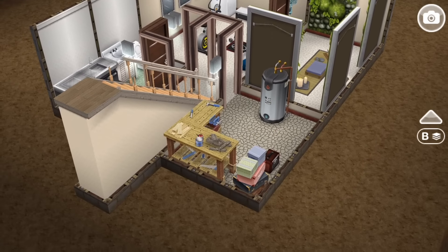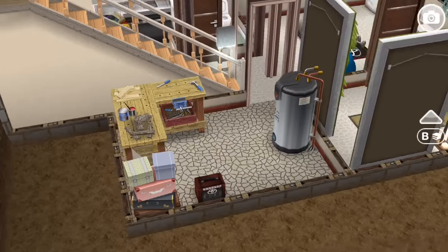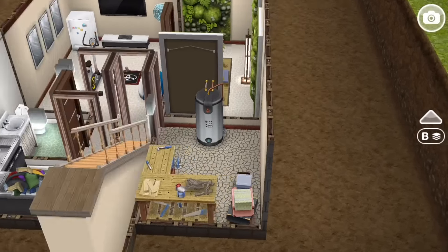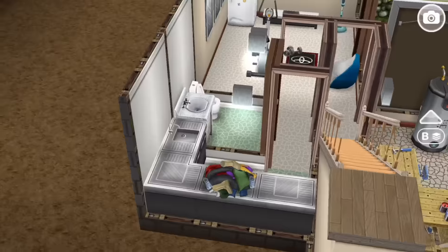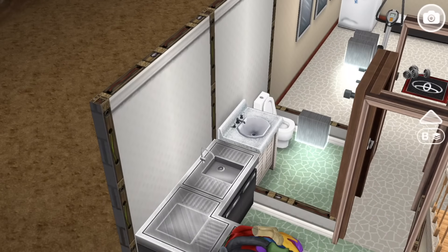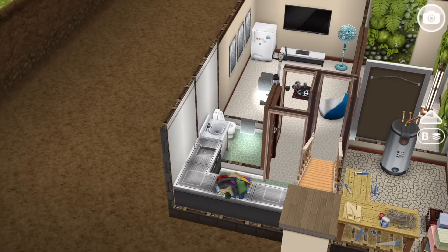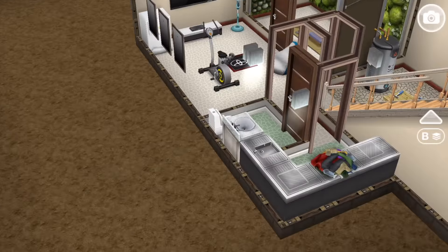So down here we have a few different rooms. This one is more of a storage and utility room, so you can use it for woodworking or storing your junk. There's also the hot water heater that services the whole house. Off to the left of that you have a little passageway to get to the laundry room, and that is next to a small powder room. I feel like in real houses, bathrooms and laundry rooms generally share similar zones because plumbing tends to be more efficient when it's all together.